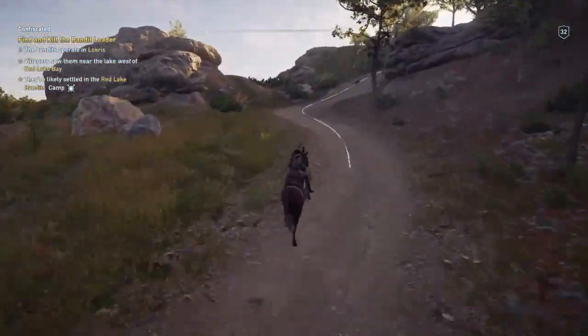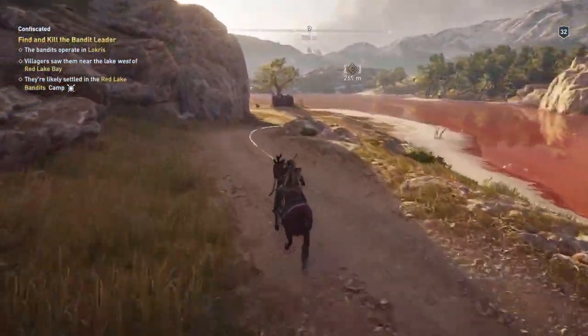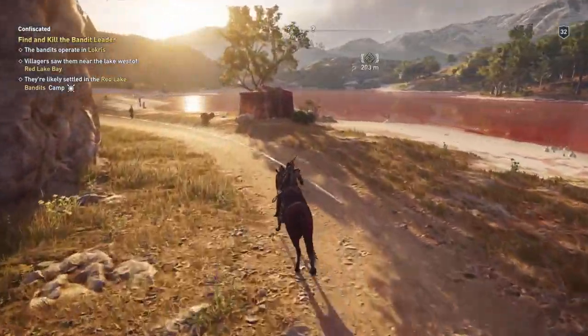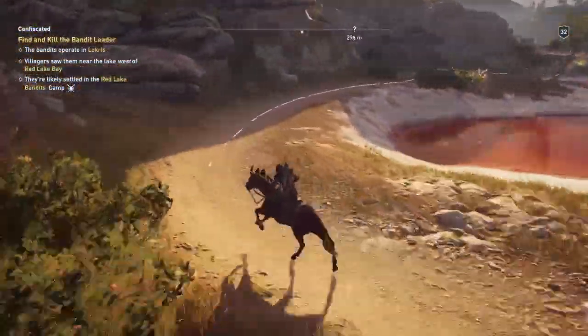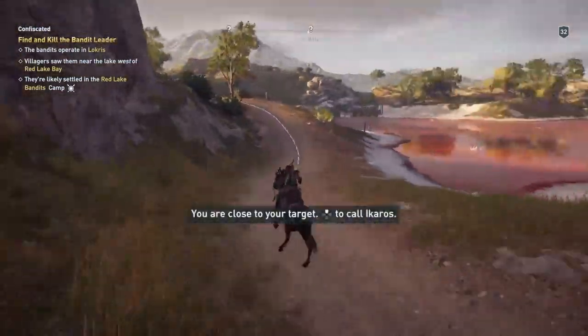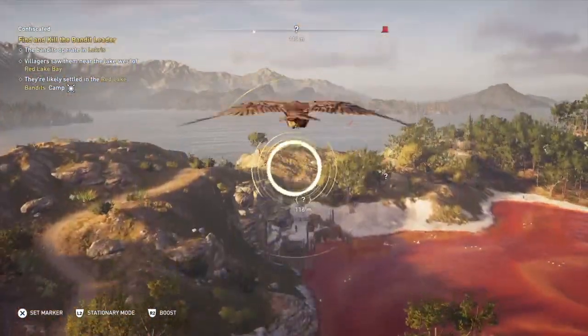I'm going to speed up the video as we go there. The line will take us there, so it's not a problem. There's the red lake — he says something about the red lake when he gets here. Is this lake full of blood? I wonder what made it so red. We carry on riding until we get to about here, and then you can see there's a camp just over the side with wooden bits just over in front of us.